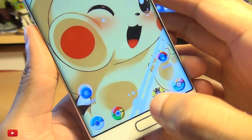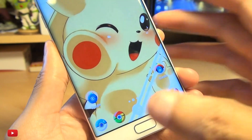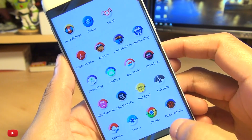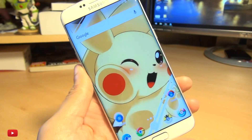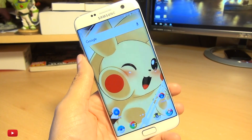Your icons have changed to Pokeballs — or Monsterballs — but they kind of look like Pokeballs, don't they? How cool is that? Kind of Pokeballs with a Pikachu as a wallpaper on your Android-powered device. Just wanted to share this with you.